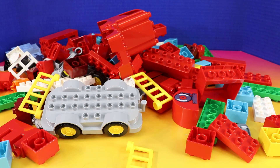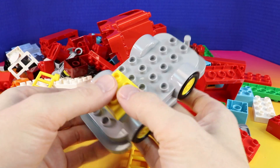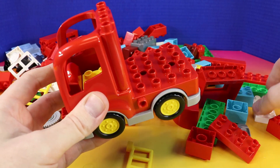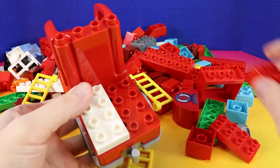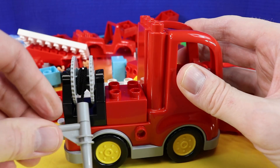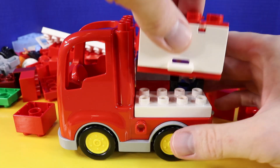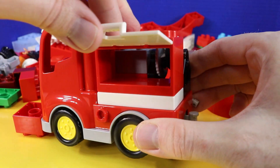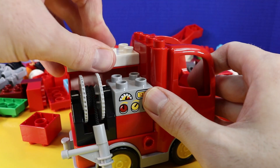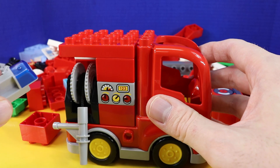And what does every fire station have? It has a fire truck. So let's start out by building a fire truck. This is where the hose goes. Water can spray out of the hose to put out the fire. We can open this and store supplies inside. Let's keep building. And every fire truck needs lights.